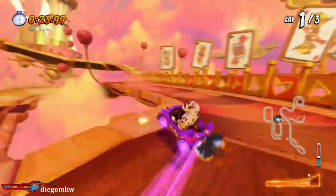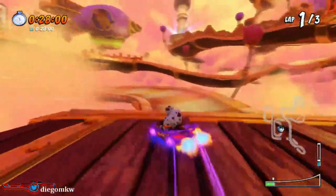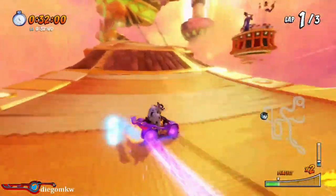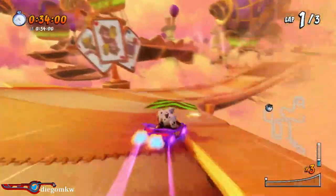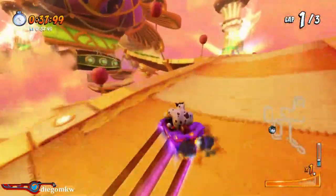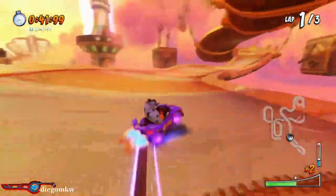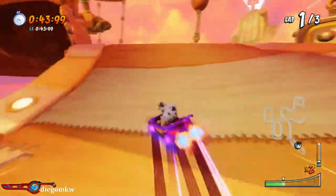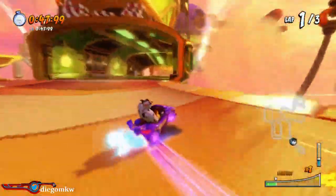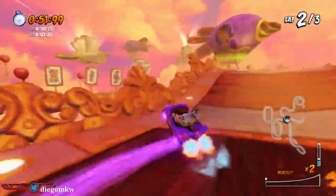Drift twice in this little section, jump - you can drift three times right here, then u-turn. You can hop around that turn as well; I'll show you that on lap two. Just keep on drifting so you don't lose blue fire. You can also drift in this little section if you drift really well. Now this upcoming part is tricky for a lot of people - you jump, press Y to air brake. Do not u-turn there; it's a bit more tricky and requires a lot more inputs.